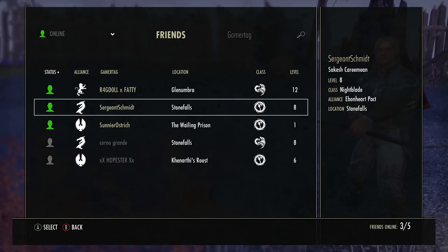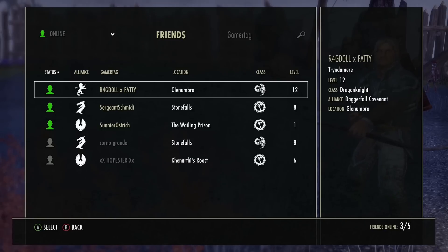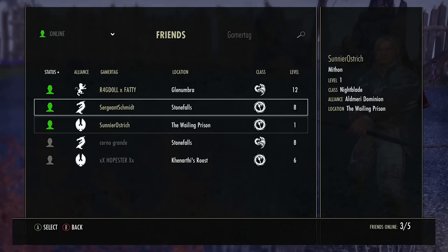It will show you a list of all the people who have played on the Elder Scrolls Online Tamriel Unlimited — and only those people. So only these 5 people on my friends list have played this game so far. We also get all the friends who are online with an online status, which is quite handy.